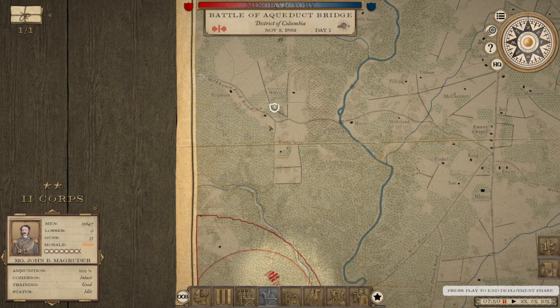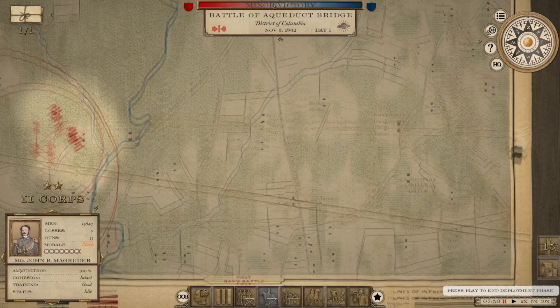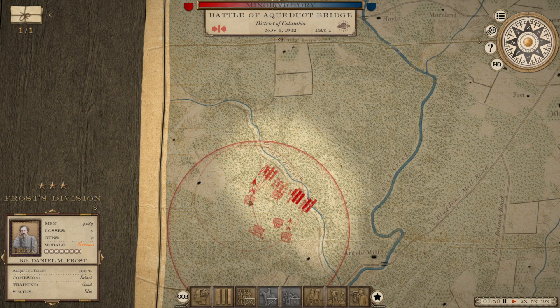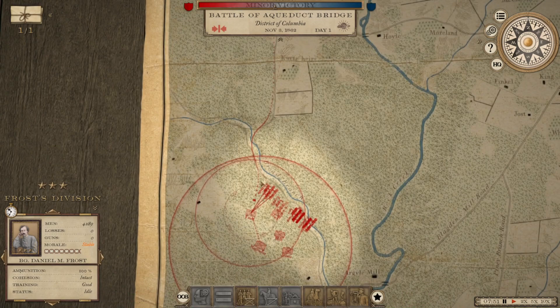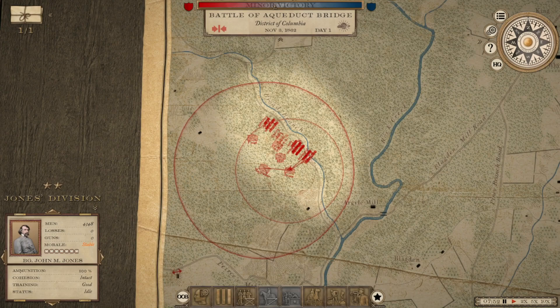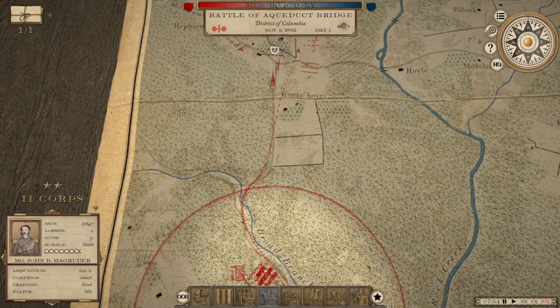We'll deploy our troops up at the northern edge of the map and hit play, then issue orders to move onto these ridges near the objective. We've got three divisions: Hill, Frost, and Jones. We'll put Hill and Frost out front with Jones in reserve and follow the major roadway to get our soldiers into position. It's going to be a bit of a traffic jam — looks like the artillery is moving first, followed by Jones's division.